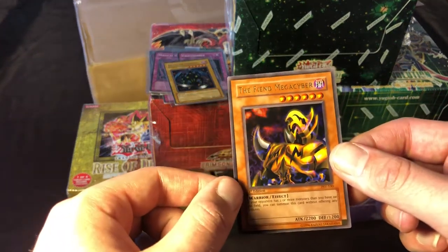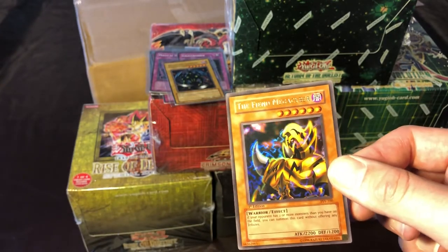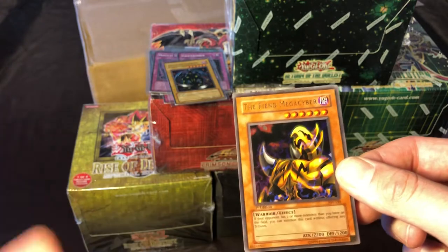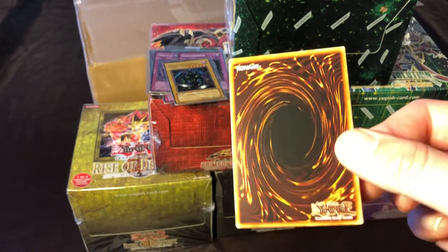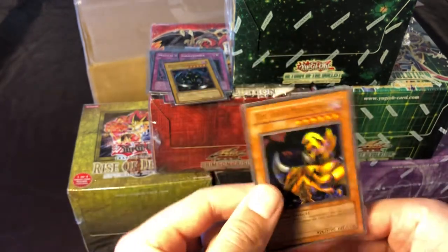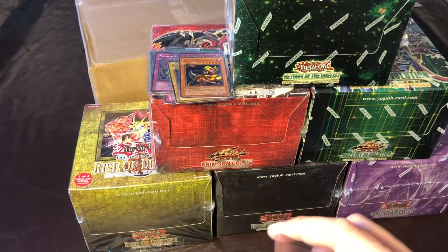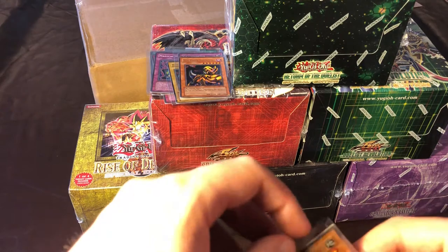I got all 10 super rares in this purchase and 7 of 10 ultras. We have Fiend Mega Cyber — kind of an underrated artwork. Look at that lightning flickering in the background. 2200 attack and you can special summon it if your opponent has two or more monsters, so it's a decent effect. The back looks pretty good. This card could easily get a nine at minimum — it's kind of skinny on top and bottom — could get a 10 but we'll have to wait and see. PSA return times are crazy slow right now, like three months out.